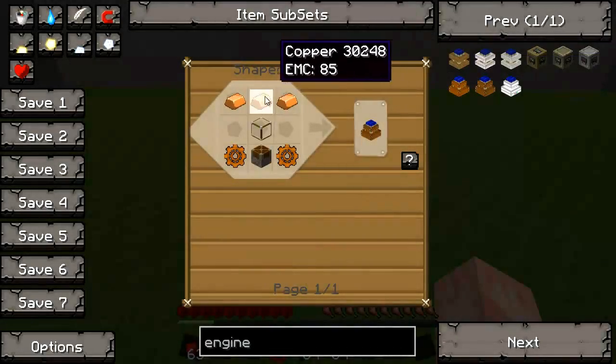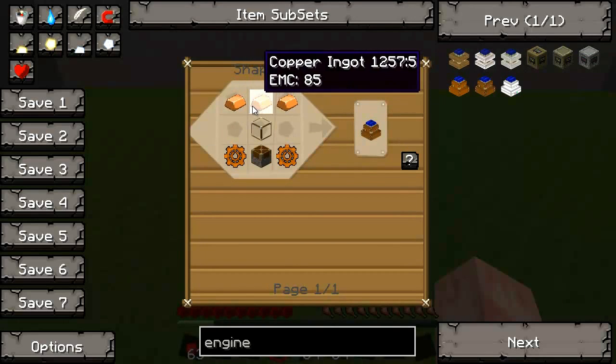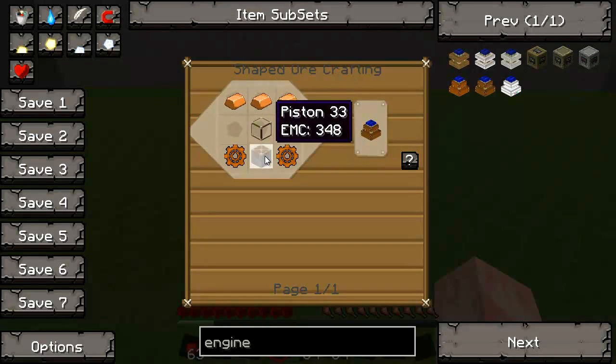We're going to need — this one's going to require copper. So you're going to need two copper gears, three copper ingots up on top, a piece of glass, and a piston.